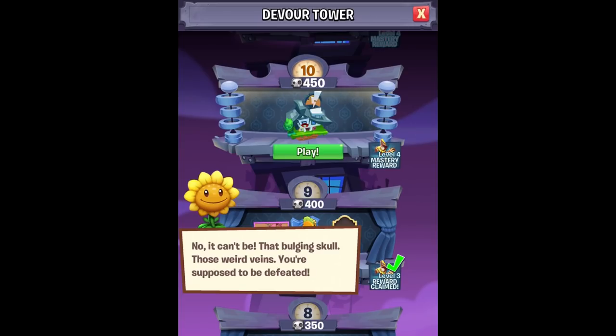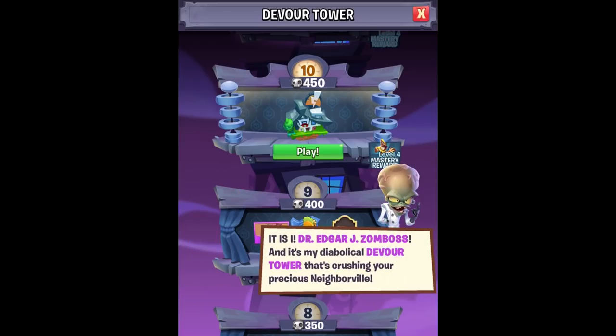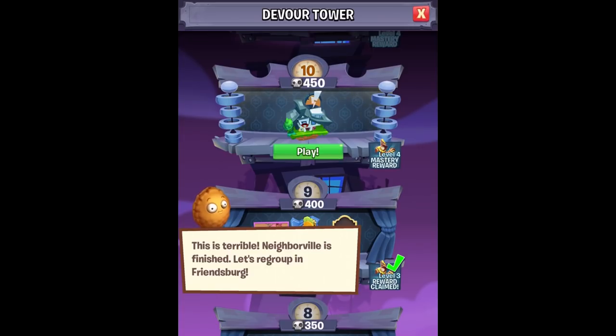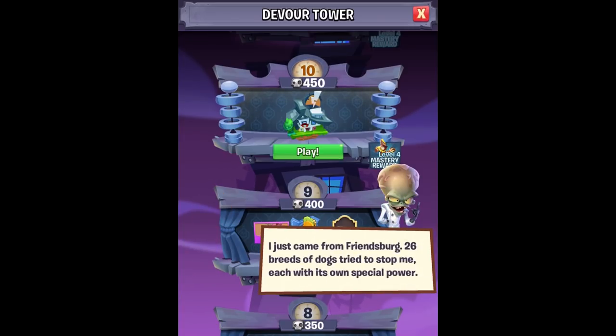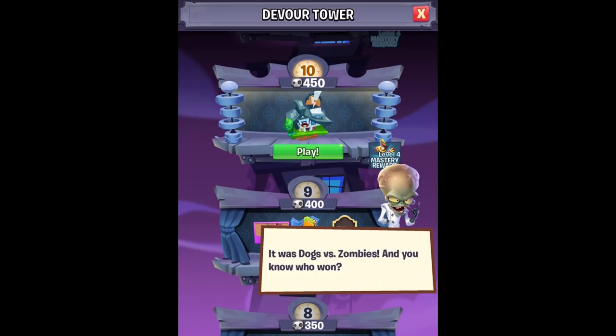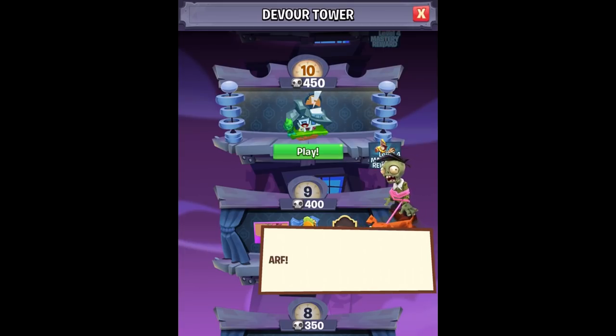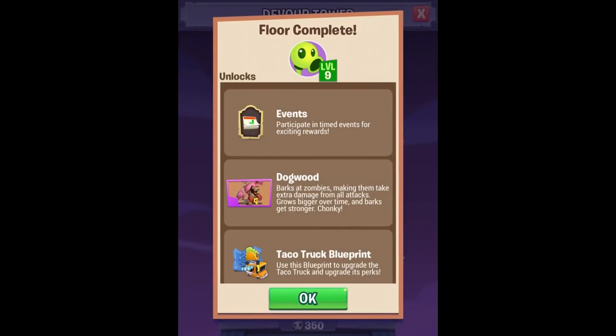No, it can't be. That bulging skull, those weird veins — you're supposed to be defeated. It is I, Dr. Edgar J. Zomboss, and it is my diabolical Devour Tower that's crushing your precious Neighborville. He's not defeated — we're in trouble. Dr. Zomboss is alive. This is terrible. Neighborville is finished! Let's regroup in Friendsburg. I just came from Friendsburg. 26 breeds of dogs tried to stop me, each with its own special power. It was dogs versus zombies — and you know who won? It wasn't the dogs. I want to play dogs versus zombies now! Floor complete.